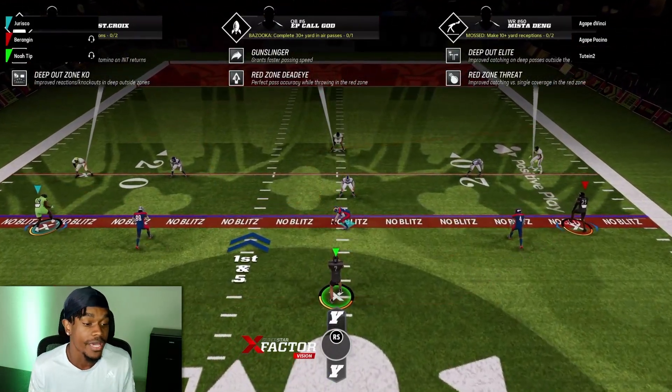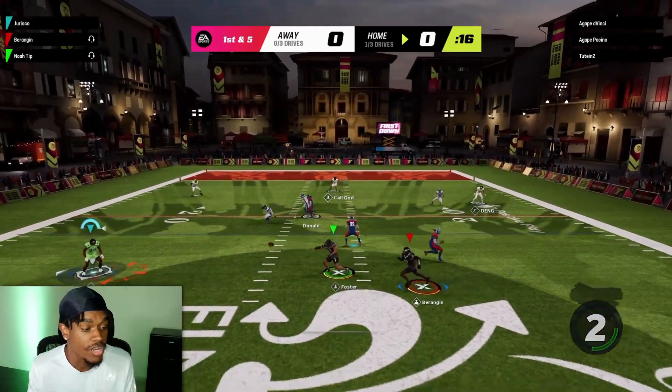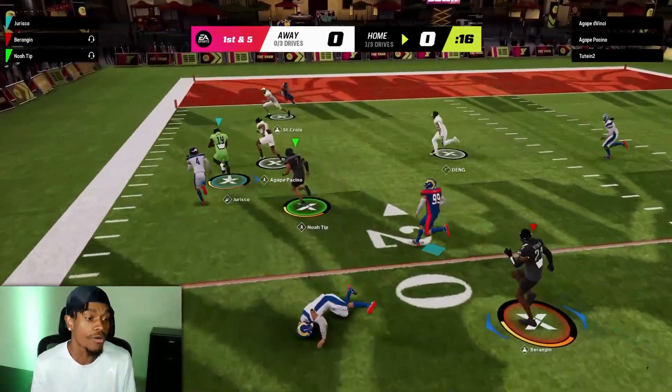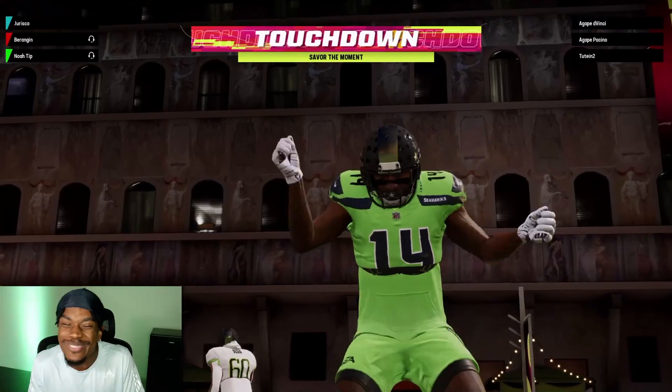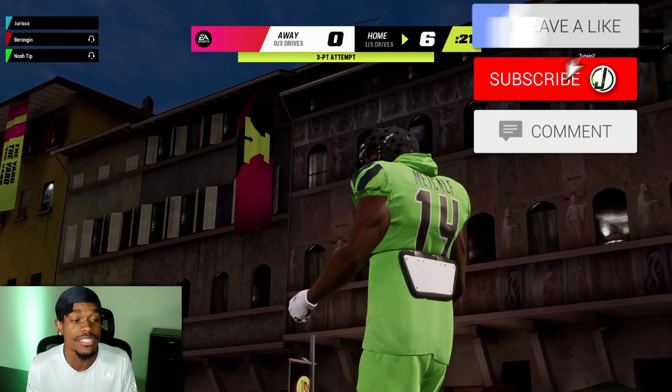Second play. We're still in that spread — got to get right with the spread. Snap the ball, looking for something. We're going to throw it down to me right here, and we got to make something happen. Are we gone? That might be six! A little tiptoe action — you know we got to do it — and we're dancing in the zone. Y'all already know, six to zero early in the game.